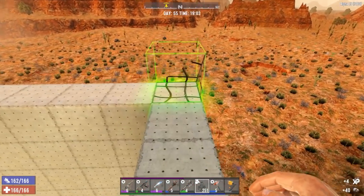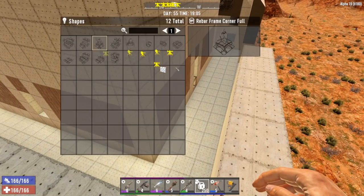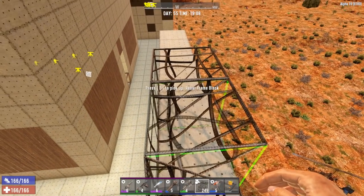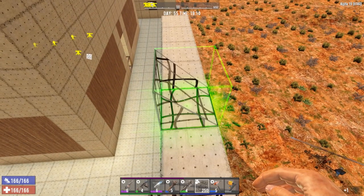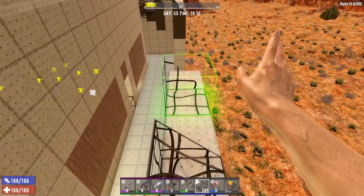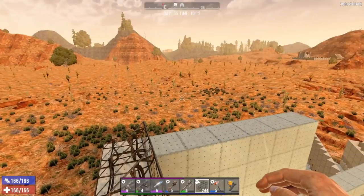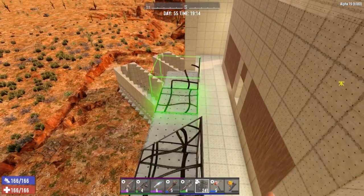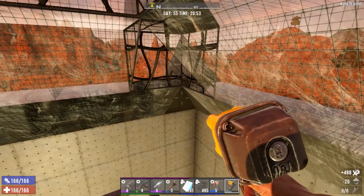Got another row trimmed off on the top, which means we can go ahead and start putting in another corner of our glass. We'll turn that — nope, that's not what I wanted. There we go, that's what I wanted. Let's see how much glass we can actually get placed — we have 230 left. We might actually be able to do a good portion of this roof.